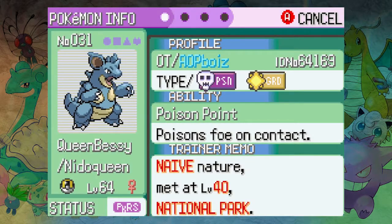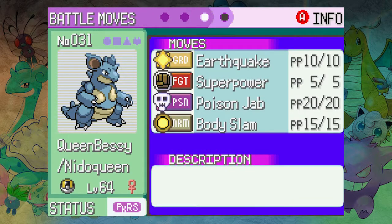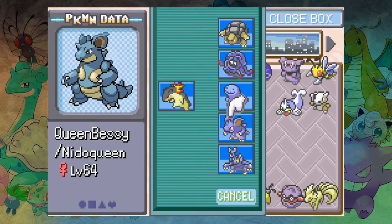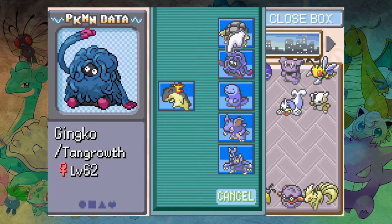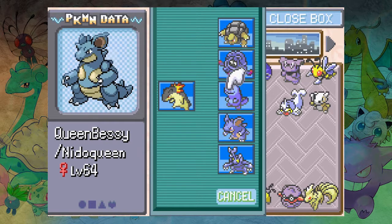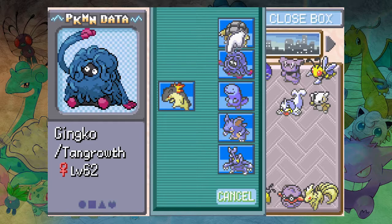Then we have Queen Bessie — Poison Point, Naive nature, EV trained in Speed and physical attack. Because the nature was not ideal. Earthquake, Super Power, Poison Jab, Body Slam — pretty decent. Naive is plus Speed minus special defense, so either way it's fine. We've got our nearly-all-ground monotype team — we've got four ground types.